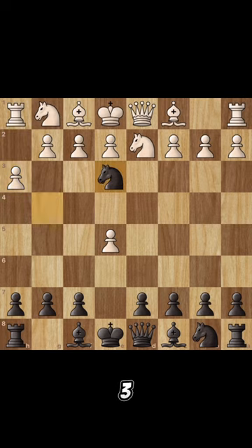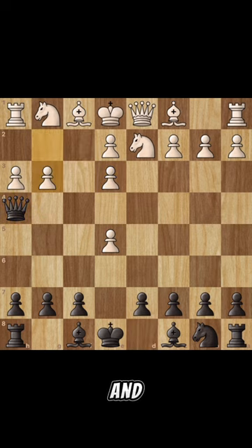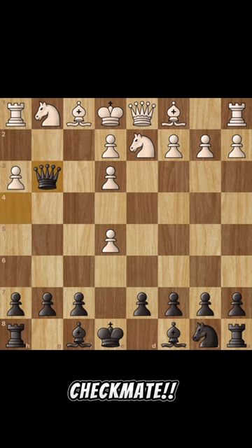Black will move its knight to e3. This attacks the queen and the bishop, so white has to take the knight with its pawn. Then black will bring its queen in with a check. White will block with its pawn, and black's queen will take delivering checkmate.